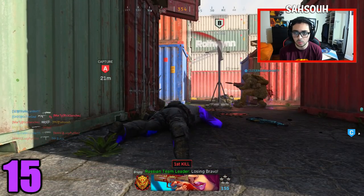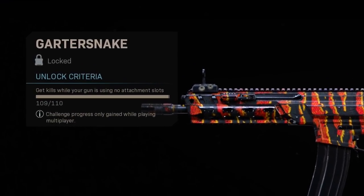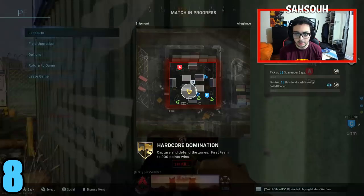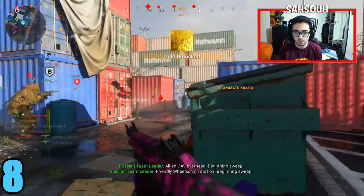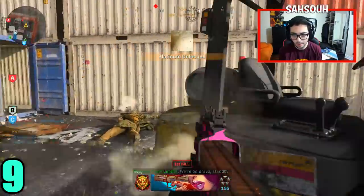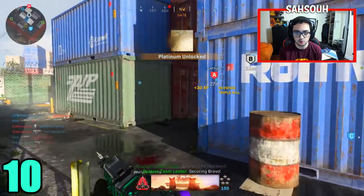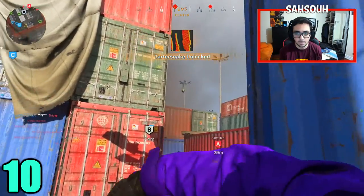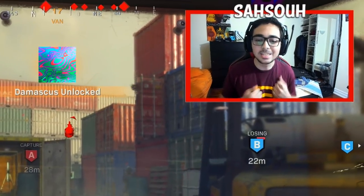He got every weapon — all 39 of them — one kill away from completion in the 150 kills with no attachments category, and all melee weapons one kill away in the 50 kills while crouching. He then went into a domination match and went through all 39 weapons, getting a kill with each to complete the challenges, unlocking gold and platinum for each weapon category, ultimately unlocking Damascus Camo in a single game. Let's unlock Damascus Camo in a single match in Modern Warfare.